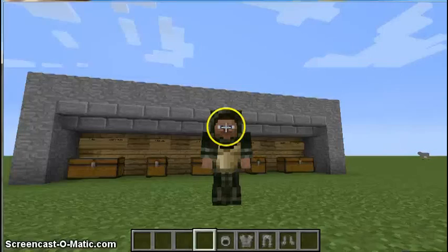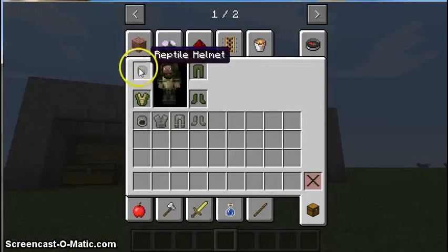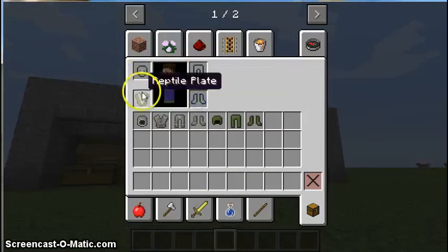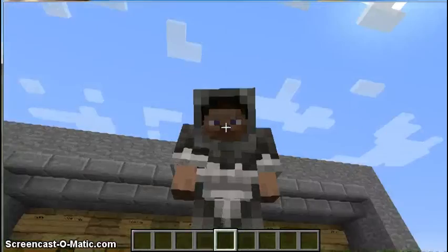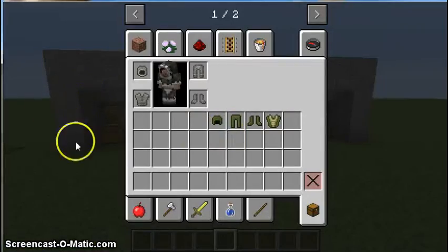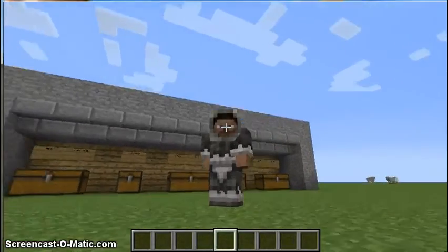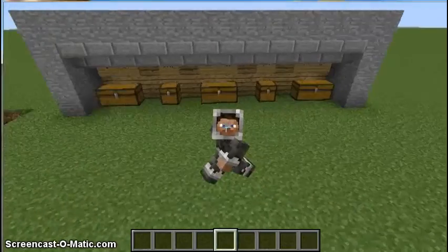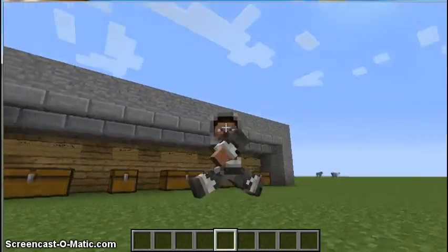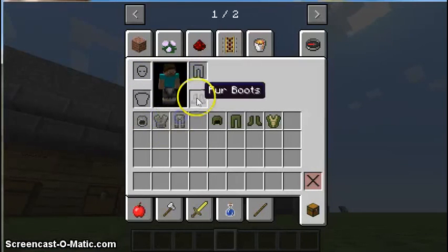Now let's put on this next set. Check out how I look now — I'm not sure if it has any effects. It might be useful in the snow, or it might protect you from polar bears, because there are polar bears in the mod. But I really don't know — sorry guys, I just don't know.